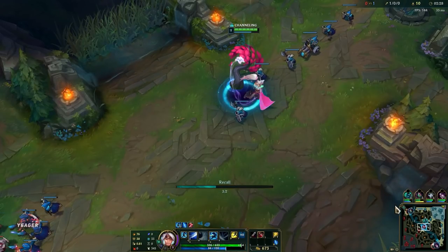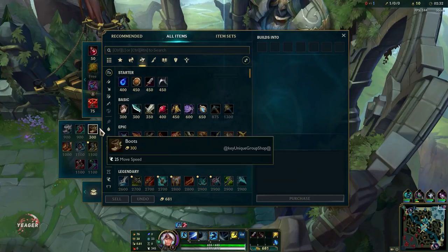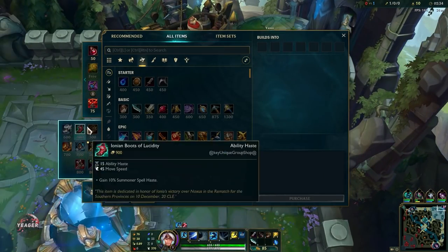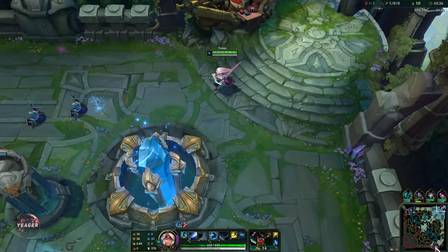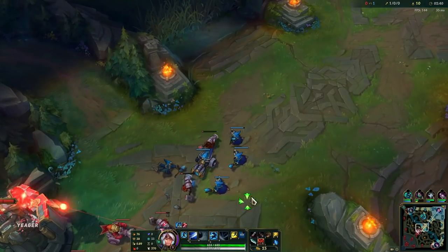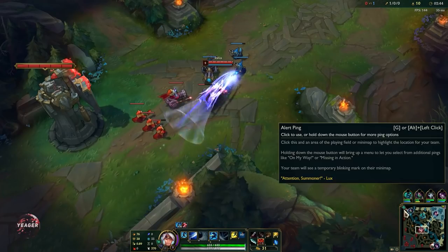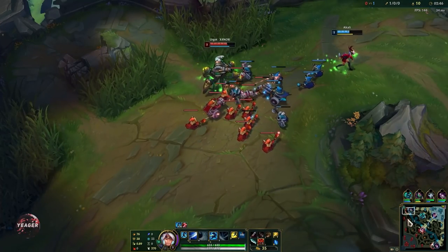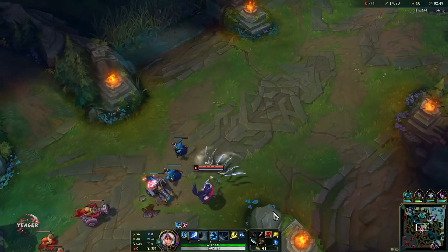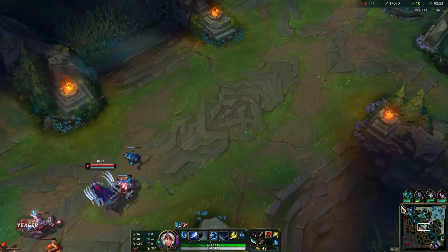Now we can go ahead and recall. First item you want on Yasuo are the Berserkers, and you want those because your Q cooldown scales with attack speed. So the more attack speed you have, the lower the cooldown will be on your Q — up to a cap of course, but that is why you always want the attack speed boots first.